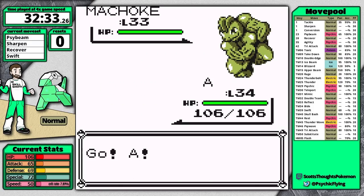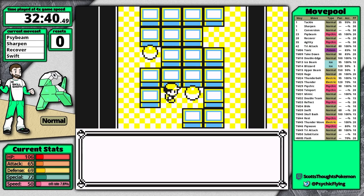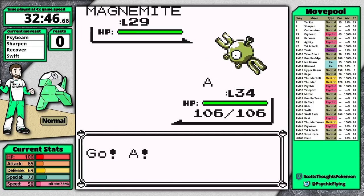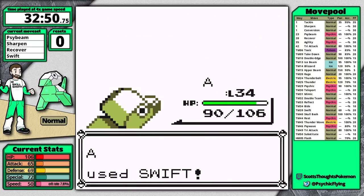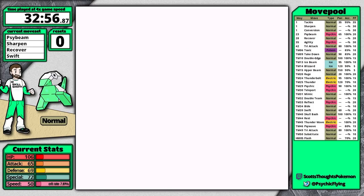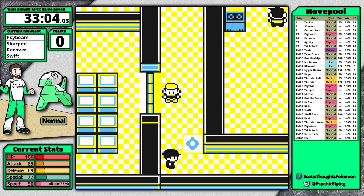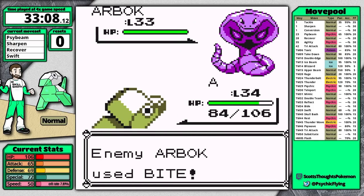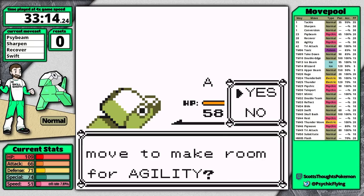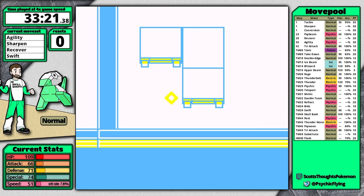This is one reason I like having Psybeam — if I'm not level 35 I can face this trainer for super effective damage. I take this optional trainer on so that after defeating him I'm close to level 35 for Agility before the rival battle in Silph. I have one more mandatory trainer before that rival: the Arbok guy. After grabbing the hidden Elixir, I approach the trainer from the side — talking to trainers from the side sometimes eliminates the exclamation mark bubble, which makes you go faster.